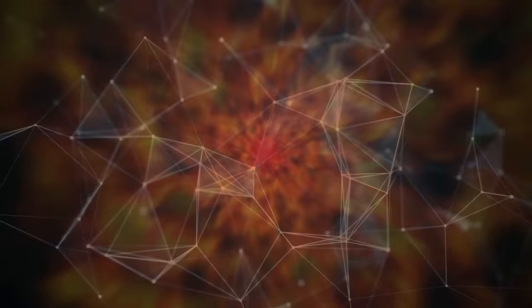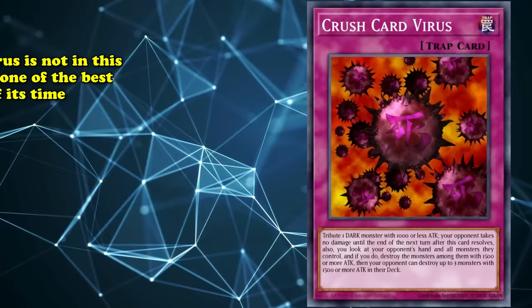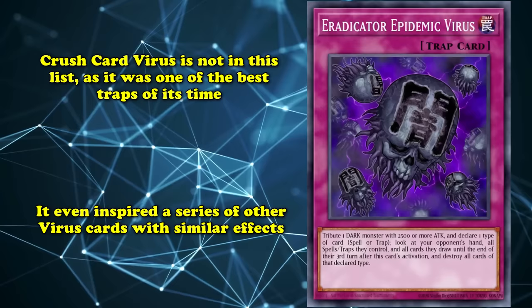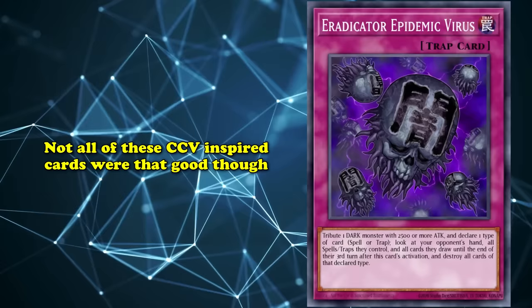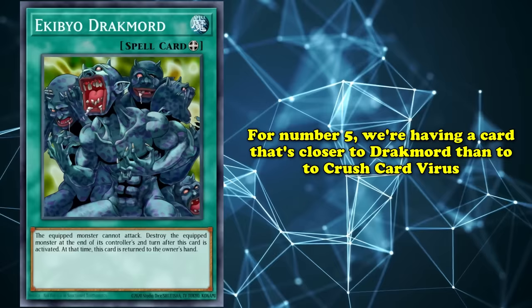Fans of the original Duel Monsters anime are no doubt familiar with the Crush Card Virus, and how Seto Kaiba used it to crush Yugi Muto's deck in their epic clash atop the spires of Pegasus' castle. Crush Card Virus is not part of this list because it's wildly good and has seen infinitely wild amounts of competitive play. Like its real-world inspiration, the Crush Card Virus has mutated over time, with retrains like Eradicator Epidemic Virus continuing to strike fear into the hearts of Duelists into the modern era. But here's the thing about aimless mutations — some traits are strong, and some are weak. Sometimes you get Eradicator Epidemic, sometimes you get Ekibu Drunkmored. The number 5 spot on this list goes to a card in Kaiba's virus family that does not live up to its class's fearsome reputation: Virus Cannon.